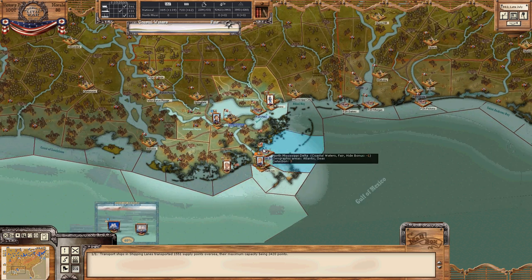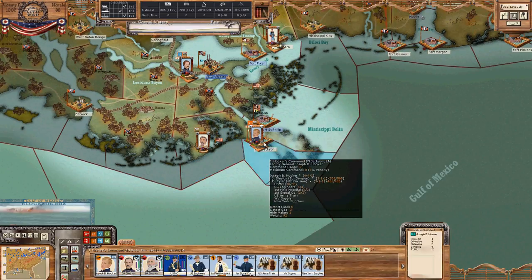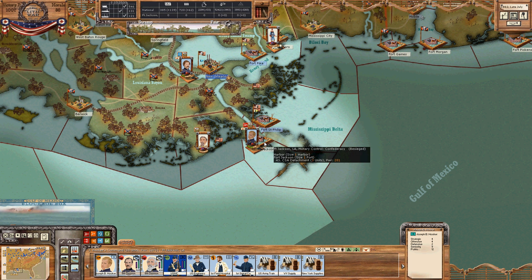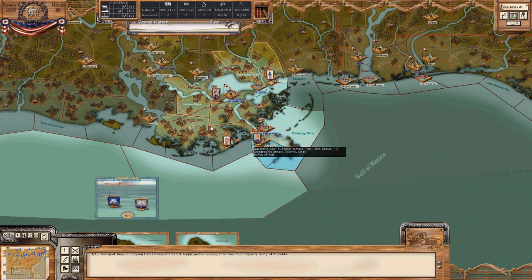So, on with this turn. Let's see how quickly I can run through this. Here's Hooker — he's besieging Fort Jackson. It looks like we can go ahead and assault it now. The only thing there is the garrison; these troops seem to have retreated. So we'll go ahead and assault Fort Jackson.